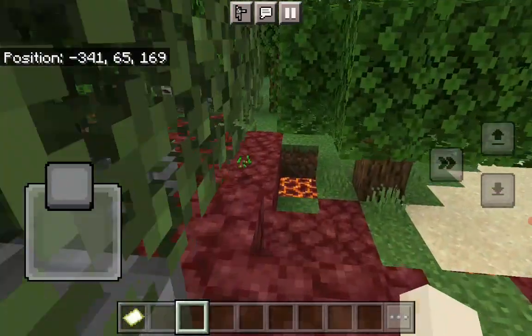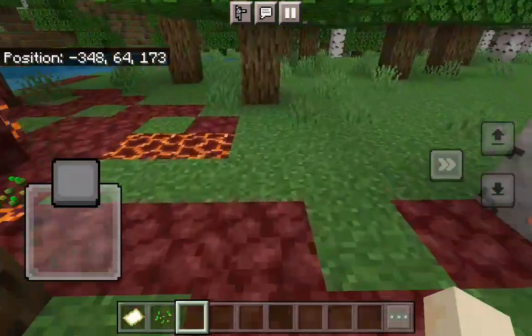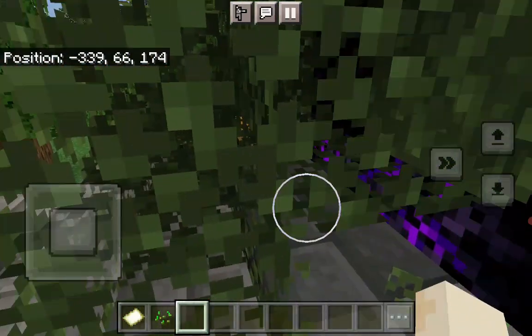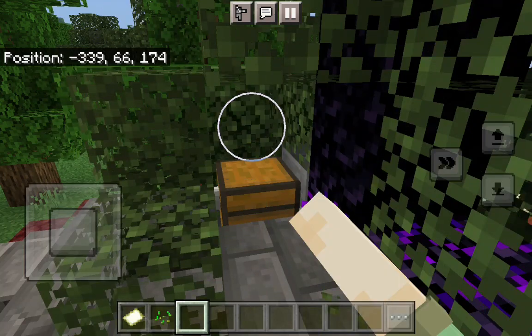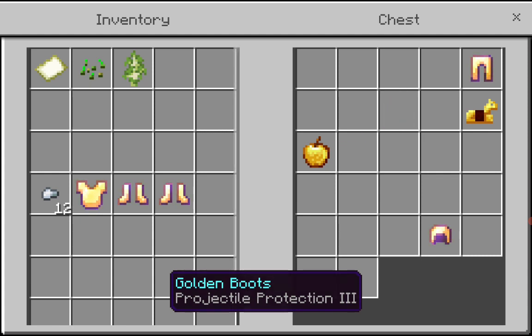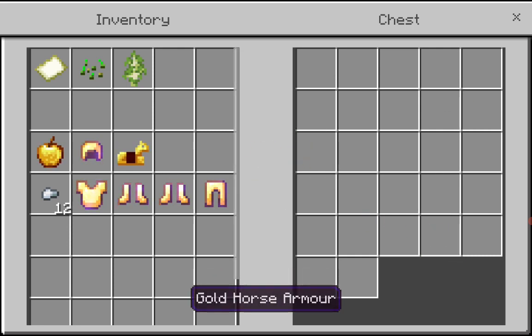Let's see what they have here. There's always a chest. Let's see what they have in the chest. I got some iron nuggets and I got a lot of golden armor. And then I got a golden apple, a golden helmet, and some gold horse armor. It's quite nice.